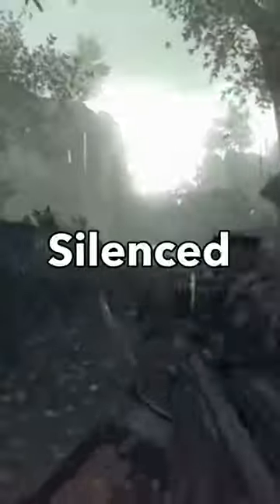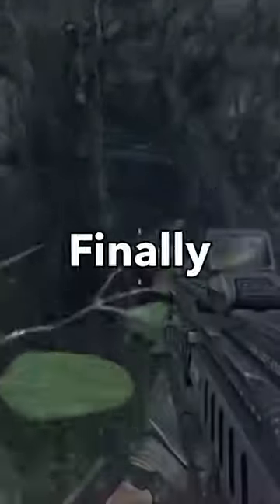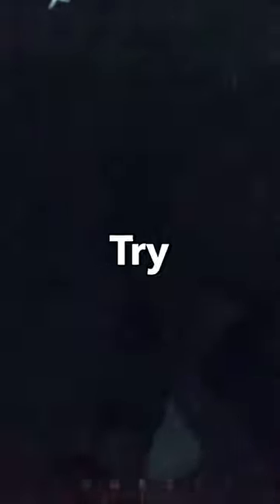But if you use a silenced weapon to take out all of the enemies undetected before the alarm goes off, and wait until the alarm finally goes off, the hammer will start to have lightning around it. There will now be an option to pick up the hammer, but when you do try it, a screen pops up saying that you are not worthy.